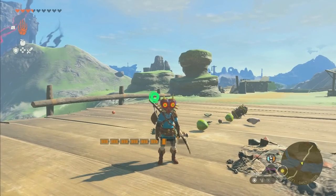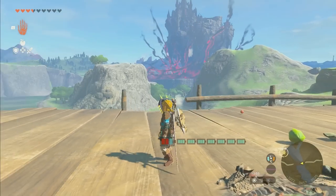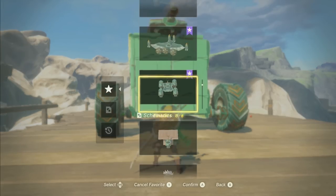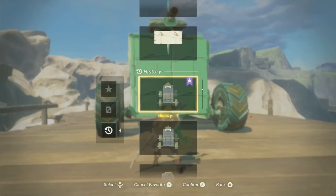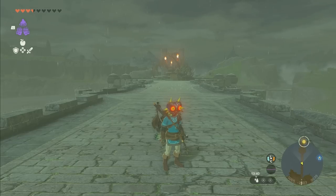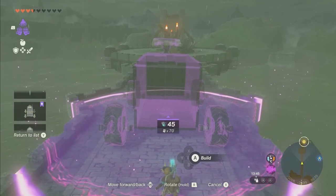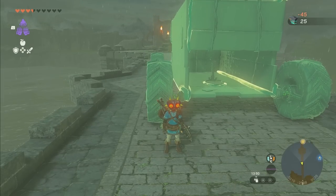Once you're done, just get off and go loot whatever you killed, then continue on with your journey. Now I'm going to try upgrading this with more cannons, and we're going to see if we can fight the Flame Gleeoc on a tiny little bridge. Also, don't forget — once you've got it built how you want it, go to your auto build and favorite it so you can respawn it whenever you want. So I'm on the bridge with the Flame Gleeoc. It's 45 Zonite to resummon this thing, so now to add cannons we've got to count the parts.